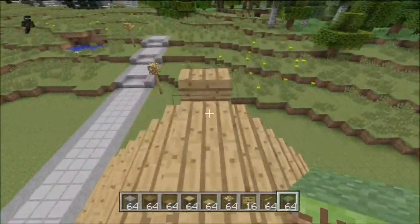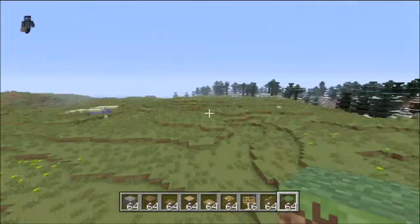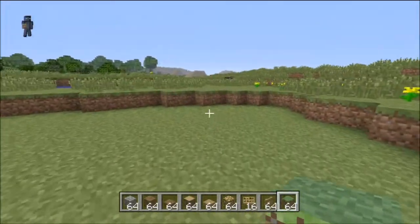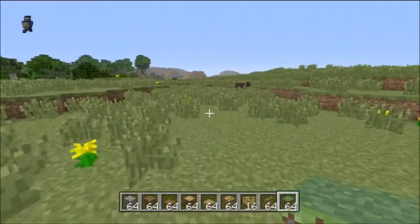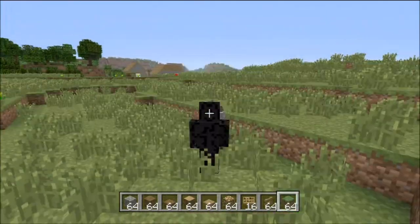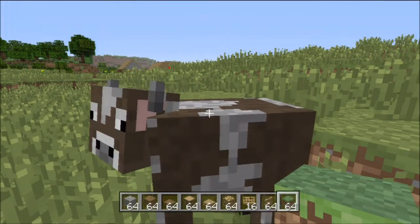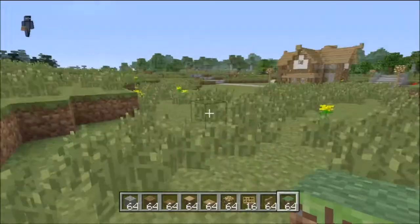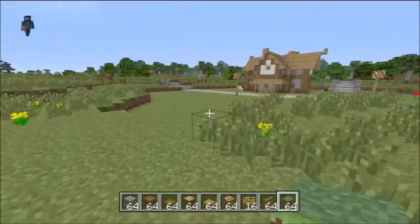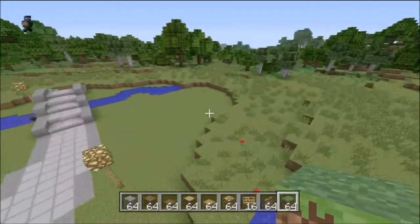Welcome back guys, my name is Ethan. Let's build in Minecraft Xbox 360 version. We have a cow over here — hey cow, hey cow! And here's the building I was building.